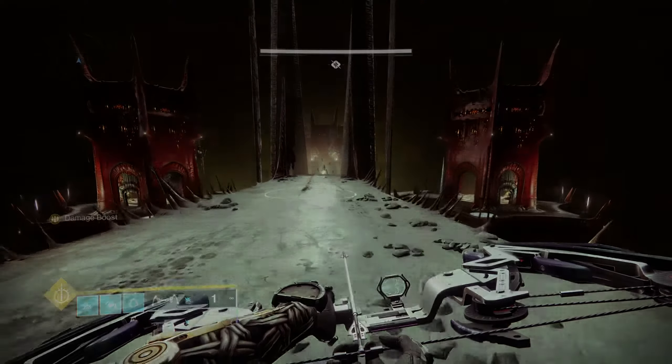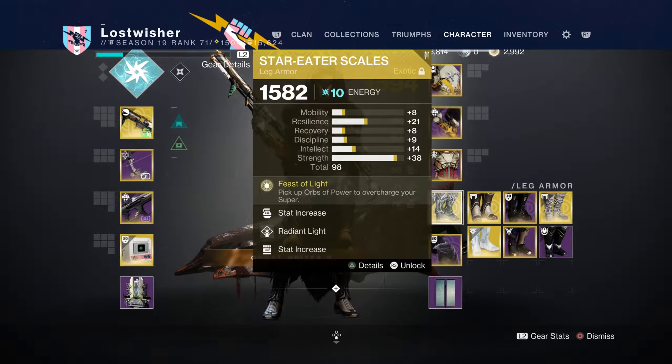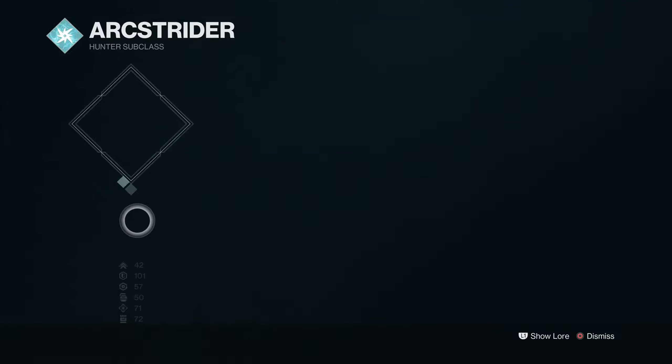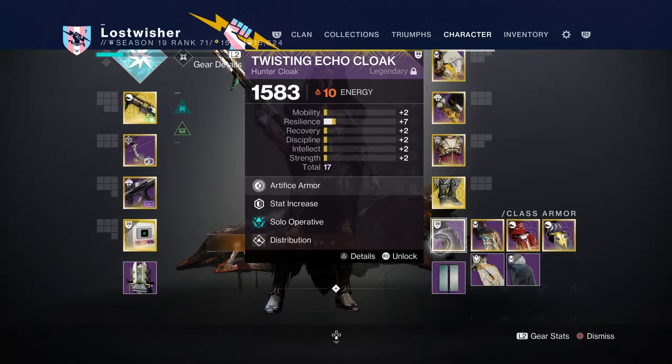Before we jump into this, I'm gonna explain my build here really quickly. I'm still running Arcstrider for this, and I'm running Star Eater Scales, which is an exotic that particularly superpowers supers — which is gonna go great with Arcstrider's Gathering Storm, the strongest hunter super in the game.